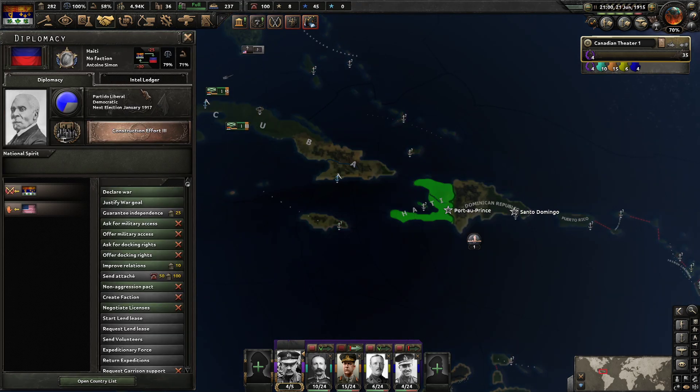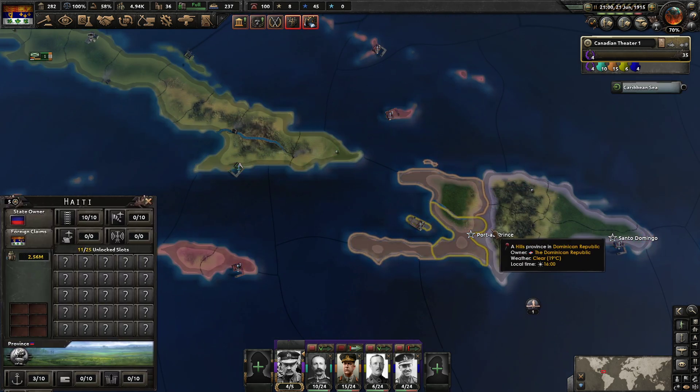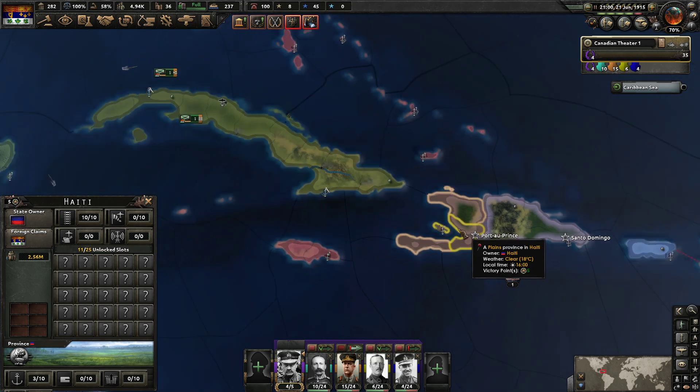The last time we checked, Haiti has like 15 divisions — like 10 to 25 — and they only have like 3 provinces they can possibly be in. So that's the situation with Haiti and Dominican Republic. How do you effectively invade them?